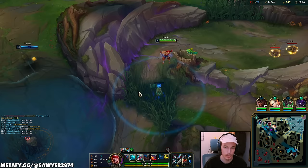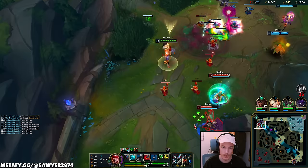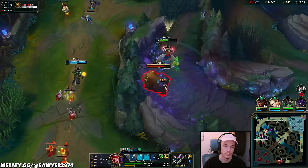Alistar wants it and Yasuo is cruising for a bruising — whole team issue right here. Q, auto, E, E, auto, ward hop, ulti, Q, bitch — in and out, pulling them back and forth. Ward hop, Q, Q, auto — can't follow, run. We dealt pretty good damage.